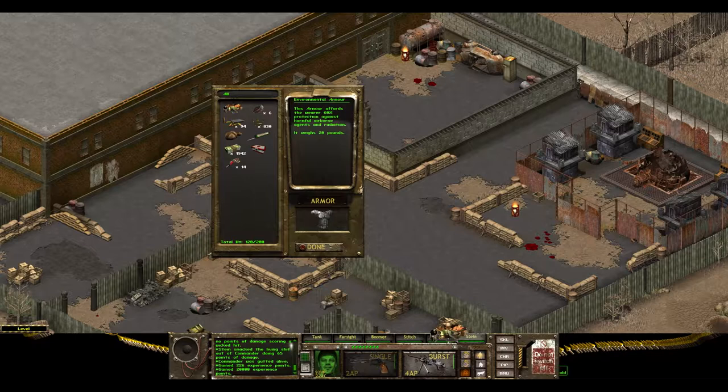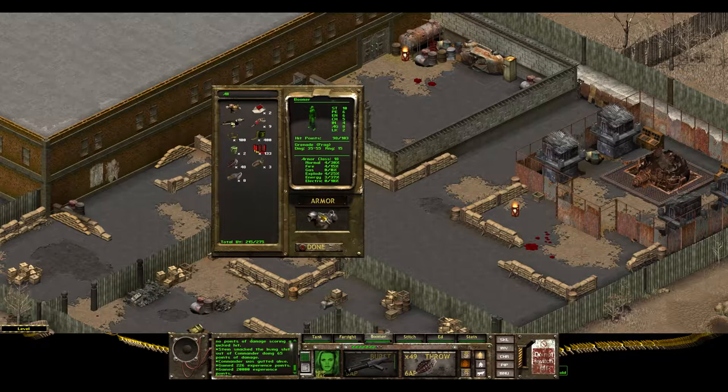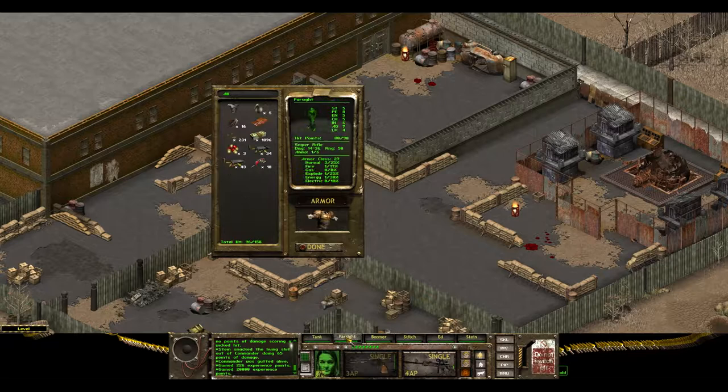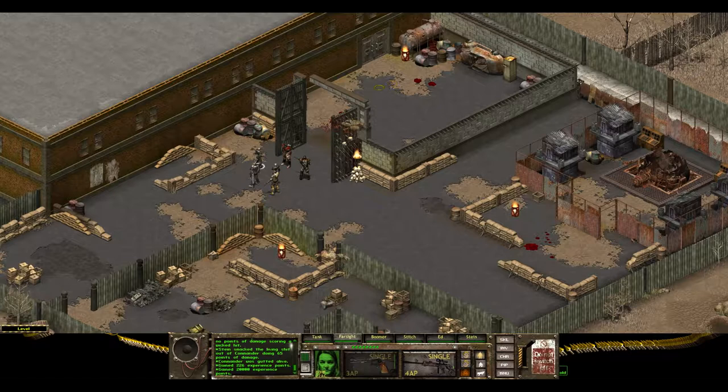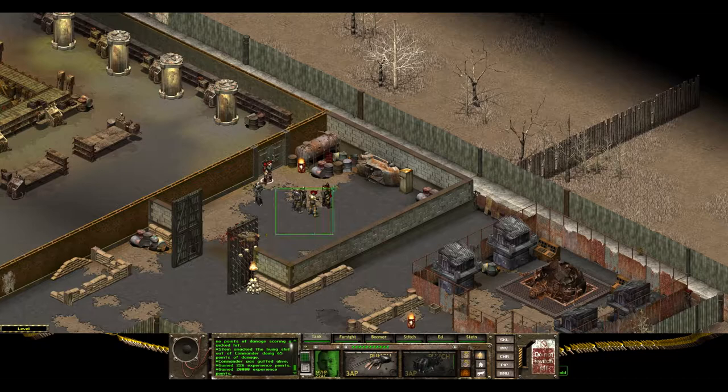Give that to Stein, because Stein is my boy. Then we've got a trickle-down situation going on here — Boomer can wear the old one. Tank had some metal armor mark 2 that he can give to Stitch, and Farsight can wear that. So everyone's got some better armor now.